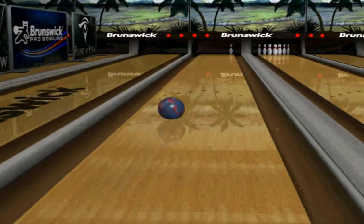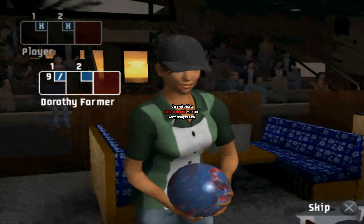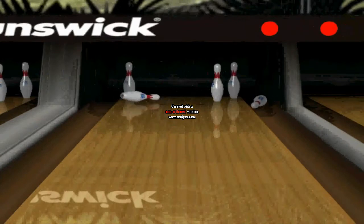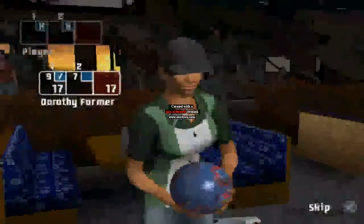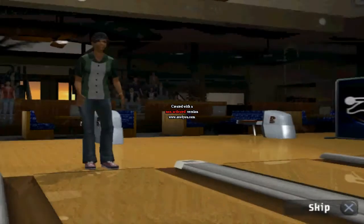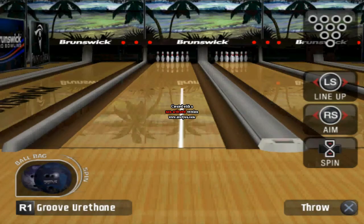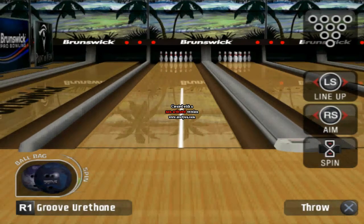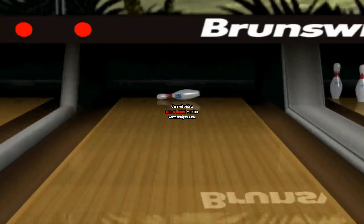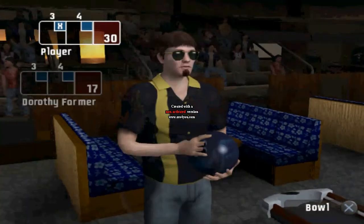Cross-lane — she just barely got the spare, almost missed it. Let's see if she can get a strike here. She goes cross-lane and leaves a split! She's like at the ball return. Yes, she's the cross-lane spare person. Wow, she got the split though — not a bad start for her! Well, she might prove to be a challenge. Let's stand our ground. We trip on that eight-pin but get our first turkey of this tournament. Good, good.